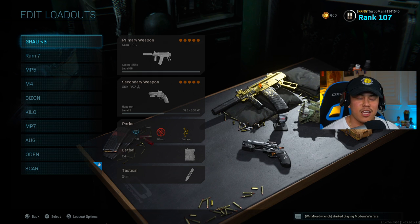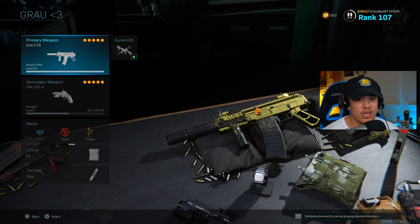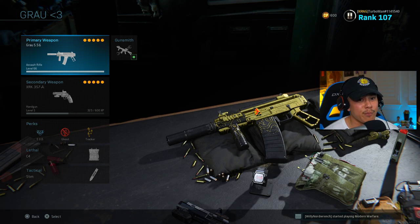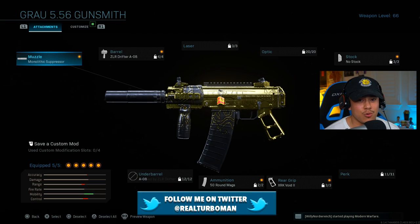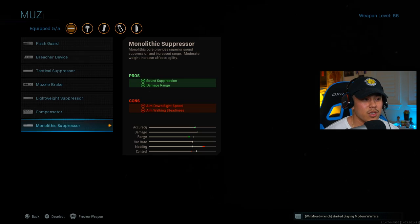These setups are not in any particular order, but I want to start off with the Growl. The Growl is one of the newest weapons in the game and I personally believe it is a top tier weapon — top three at most. I'm going to run through these quickly and won't go in depth with every single attachment because a lot of them will be very similar. Starting off with the monolithic suppressor on the muzzle for the Growl.